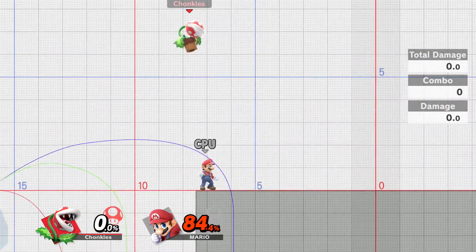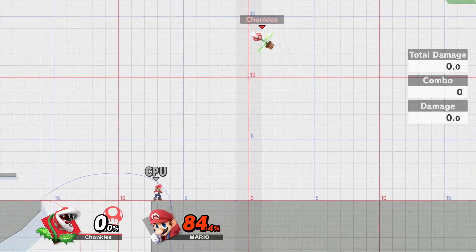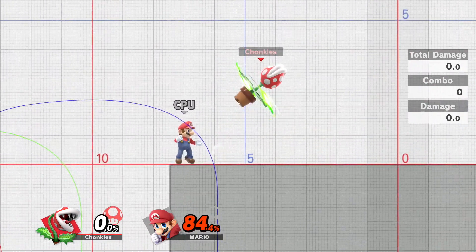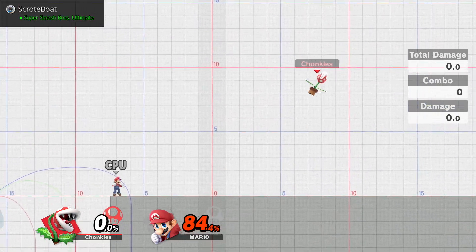That's a pretty good recovery. It's like fully controllable — you can either go straight up and get a lot of height that way, or go to the side. That's a very good recovery.